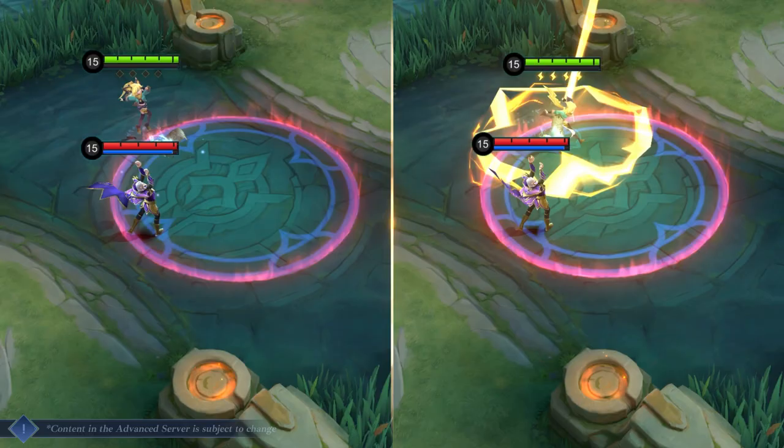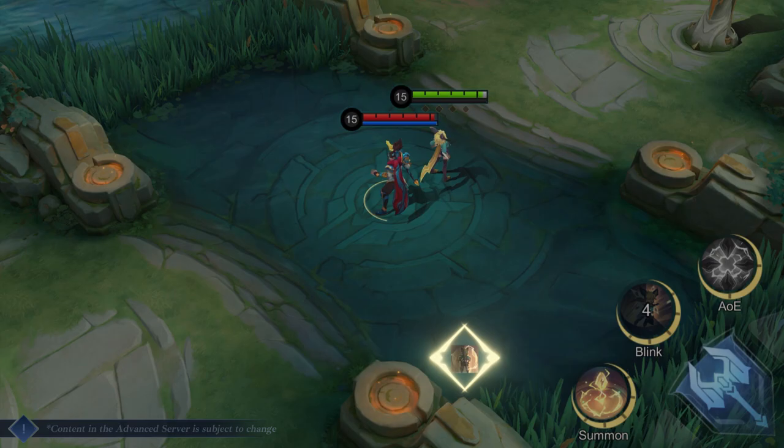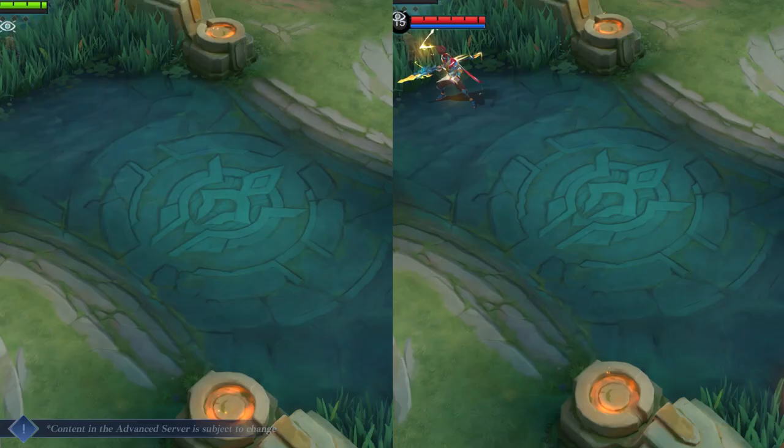Passive skills: When Joy damages a non-minion target with her skills, she enters an enraged state. In this state, she moves faster and gains a shield.